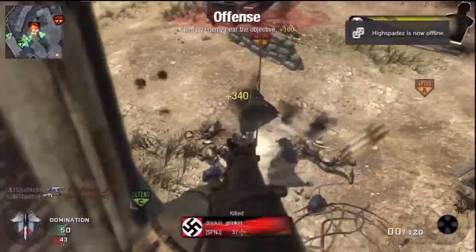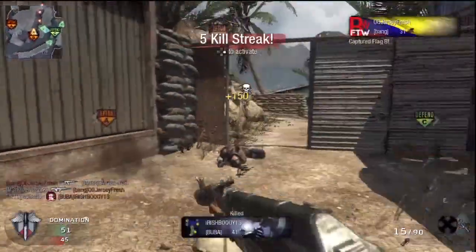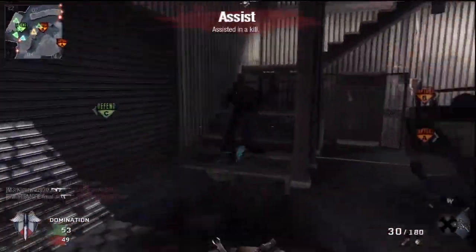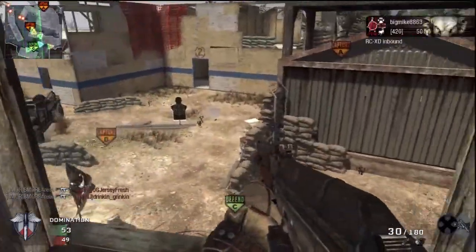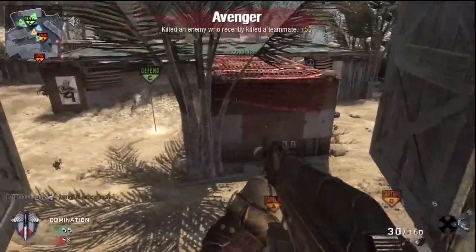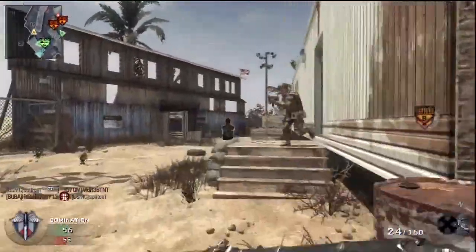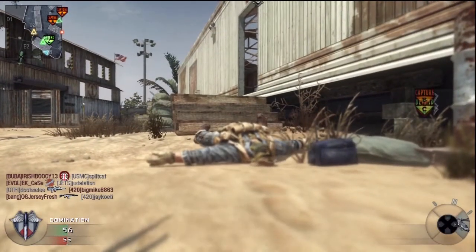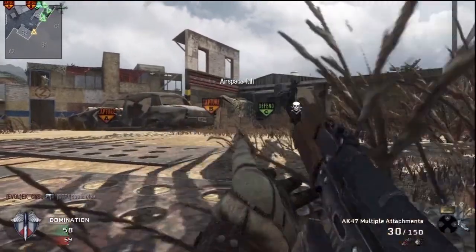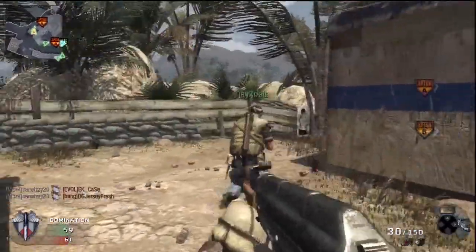The FAMAS has a high rate of fire — about 938 RPM — so you can take people down really quick, around 0.19 seconds in close-range combat. The FAMAS and the AUG are aggressive weapons; you want to use them like SMGs, run around, and take people down at close range. But if you're using the AK-47, you want to be in a support role. Stay behind your teammates, use them like shields, and basically clean up after them — if they get killed, you want to be behind them and take the enemy down.